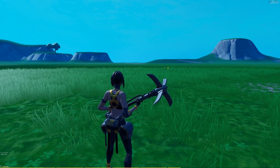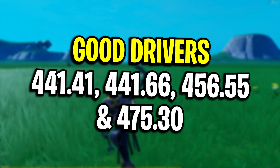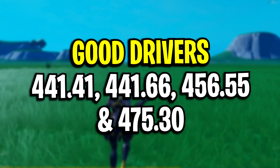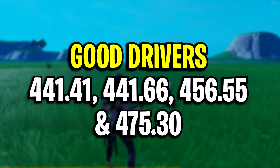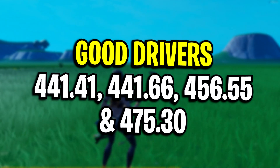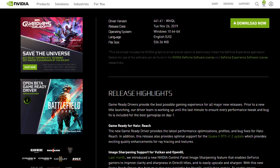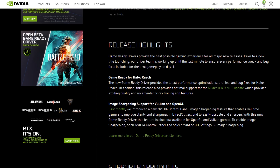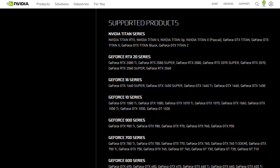Which is quite weird, but that's actually the case in most cases for games like Fortnite. If we take Fortnite as an actual example, I've heard that these drivers on screen right now — that's 441.41, 441.66, 456.55, and 475.30 — apparently give you the best performance and frames per second for all supported graphics cards. To check if your graphics card is supported, just Google the specific driver, like 441.41, scroll down, and you'll see if your GPU is on that list. If it is, you're all good to use that driver.